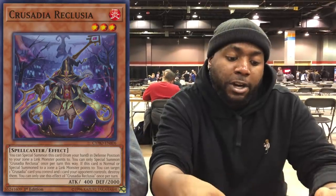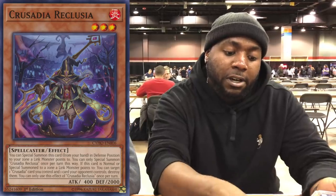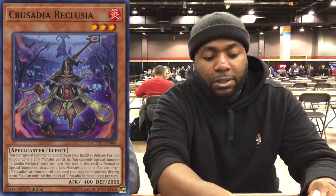Luccia is like Scrap Dragon. It's the one you want to see going second. It sets up well against Sky Striker combined with the Shizuku.